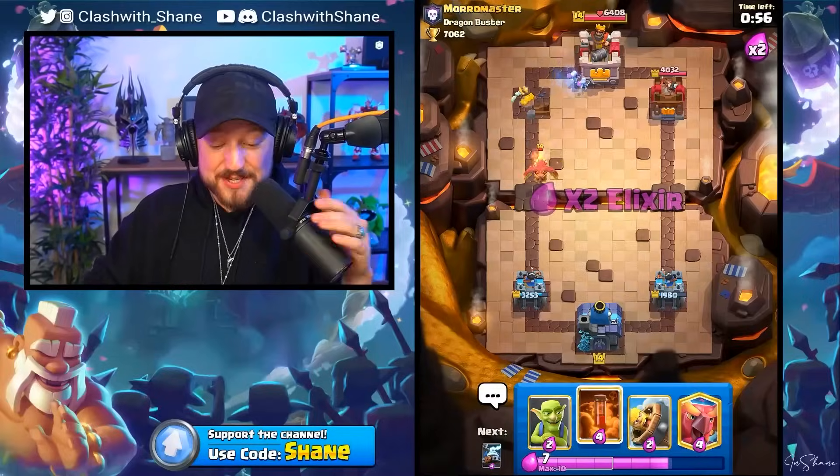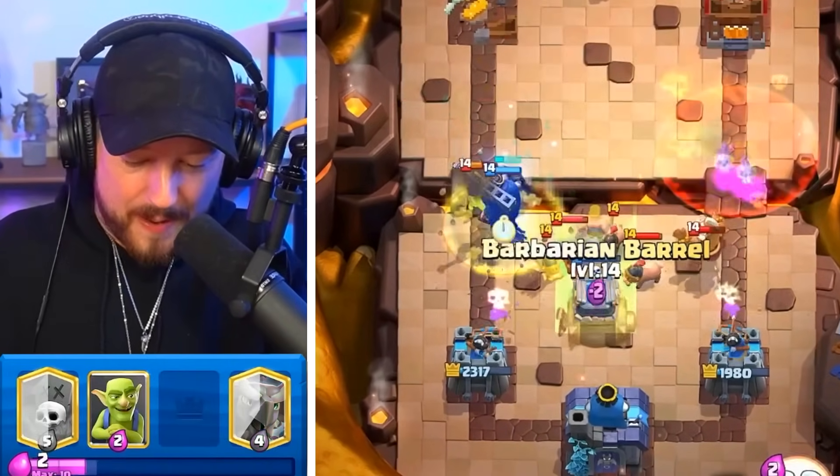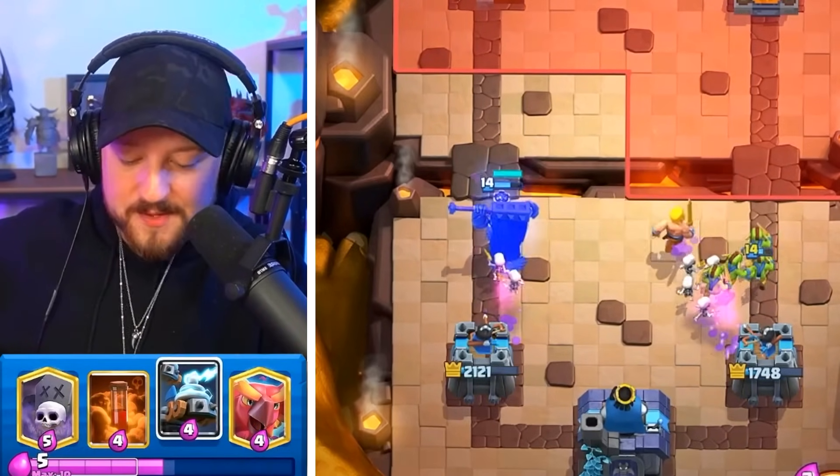The one skeleton goes in and finishes that tower off — Dragon Buster down one tower. Come over here, Mr. Tombstone. We barbell this back and then we just destroyed. Easy as that — Dragon Buster, the master of Moro, getting destroyed.